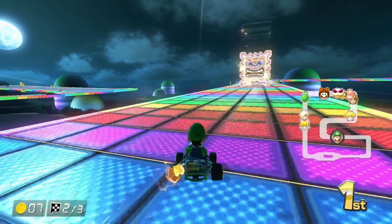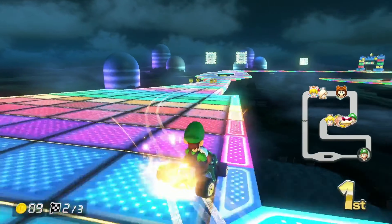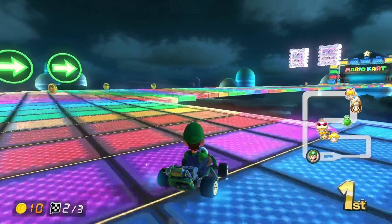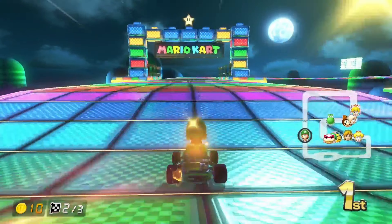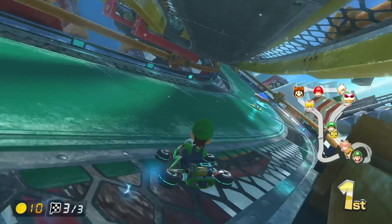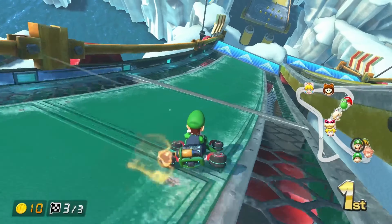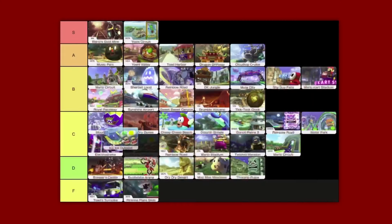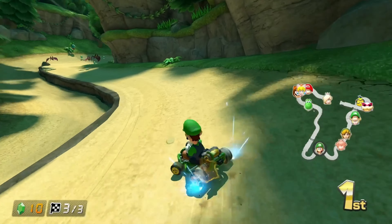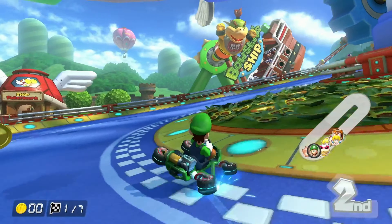Rainbow Road 3: if it was only 200cc I'd put it in S tier, but in 150cc the straights are way too slow — F tier for 150. So I'll split the difference and place it in C tier. Ice Ice Outpost is as mid as a map gets — C tier. Hyrule Circuit is weird: some parts are really cool, other parts are just not — C tier.